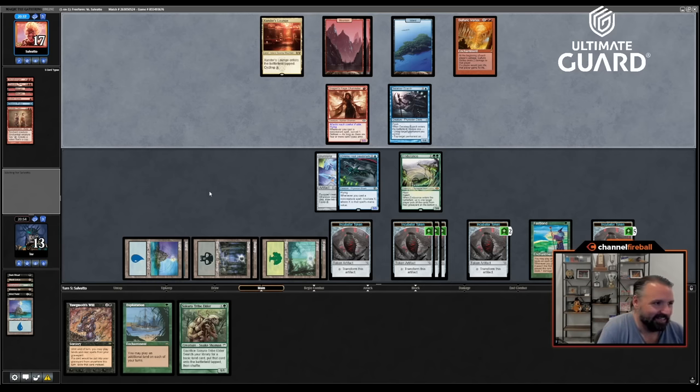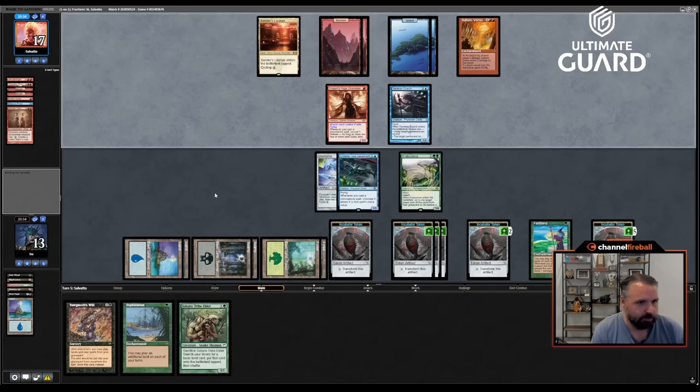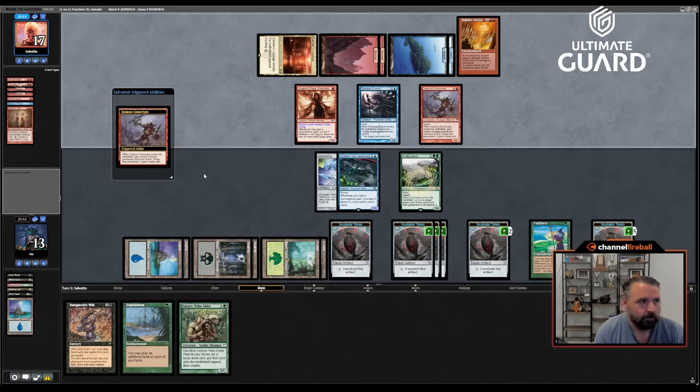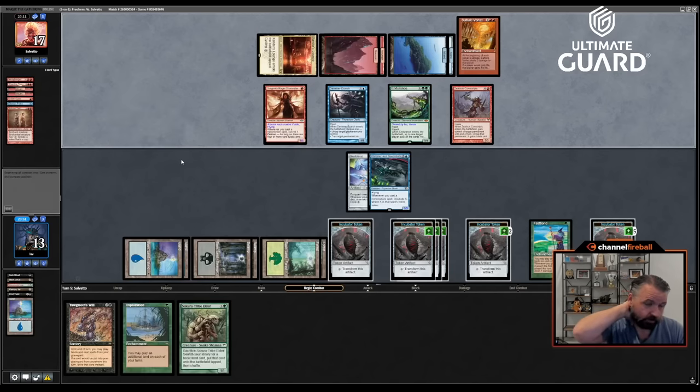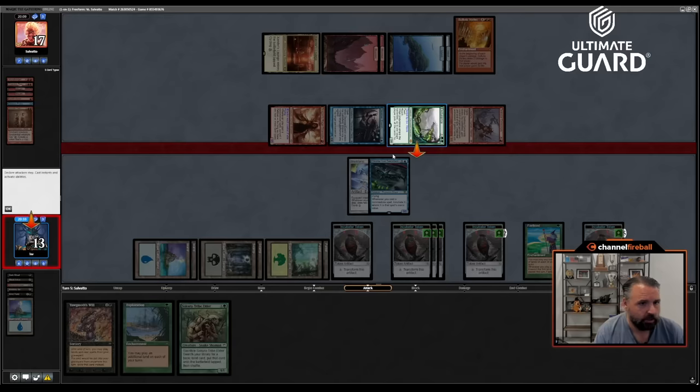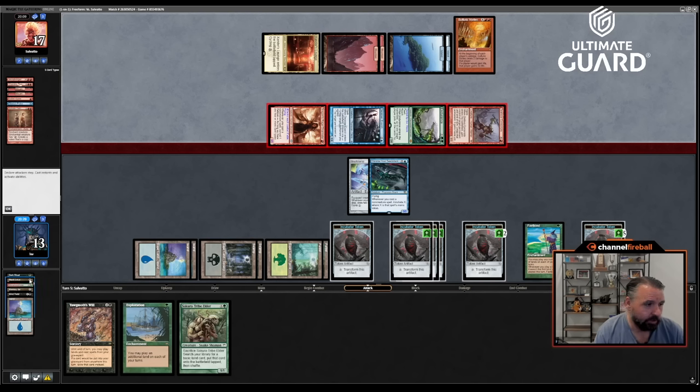Zealous Conscripts — how does this work? He's at 17, effectively 15. If I animate three tokens that's 14. If I play Yawgmoth's Will that costs three, gets me back three... I'm just trying to see if I can win on my turn, assuming he doesn't have Fire Blast. Eumatic has Fire Blast so we don't die here — if we take nine, go to four, then go to two off Vortex. I block the Deceiver next turn, attack back for six, eleven, thirteen. But if I do that then I'm hoping — the problem is I don't quite have lethal. Dark Ritual — six mana. Yawgmoth's Will, go to three, land go to four, Ritual go to six, Lotus go to nine mana.